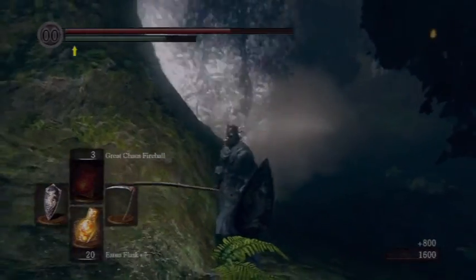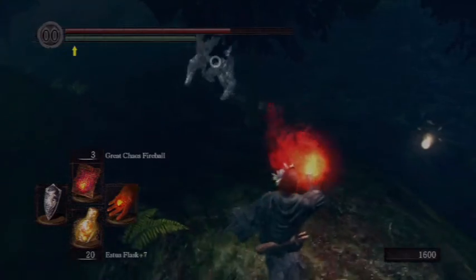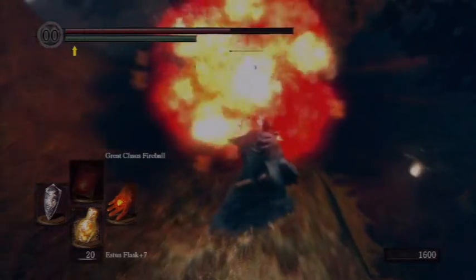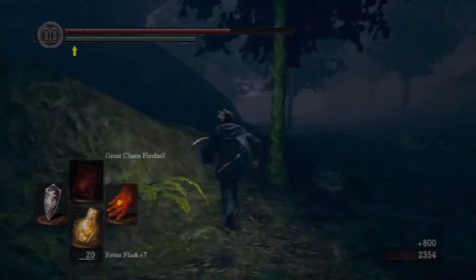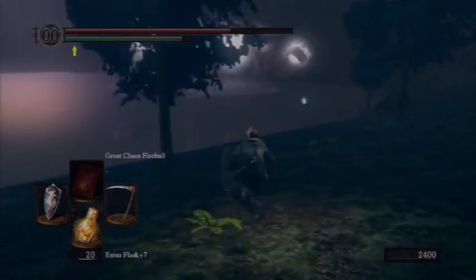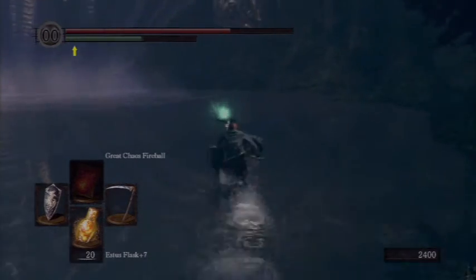But if you're kind of around this corner here, where I just rolled behind, that Hydro Blast can hit you. So it's best to deal with these Crystal Golems over here to the left, so you don't have to worry about dodging the Hydro Blast at the same time that you're fighting the Golems. I just picked up a Blue Titanite Chunk — those Crystal Golems do drop Blue Titanite Chunks occasionally.